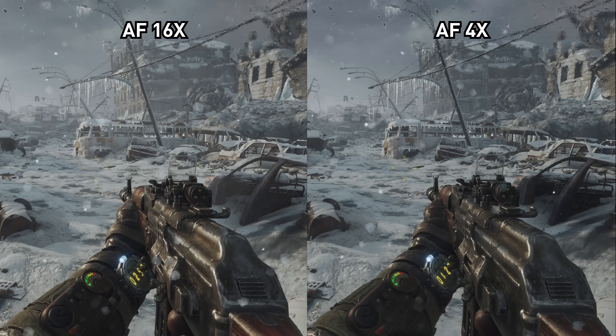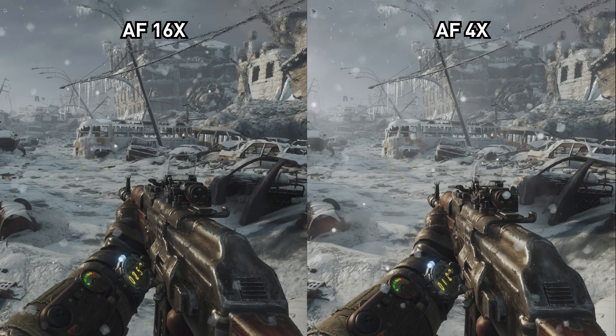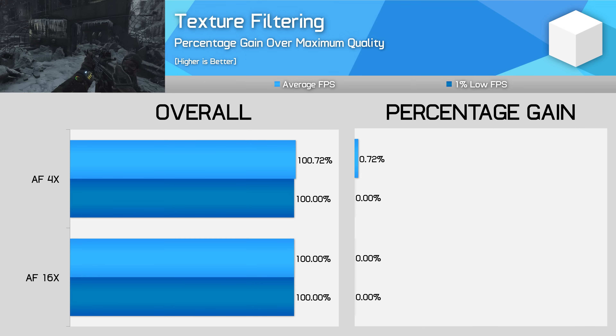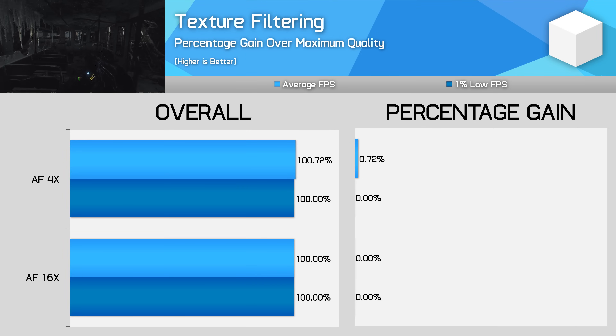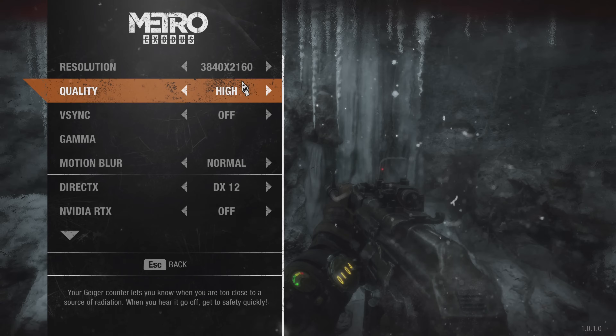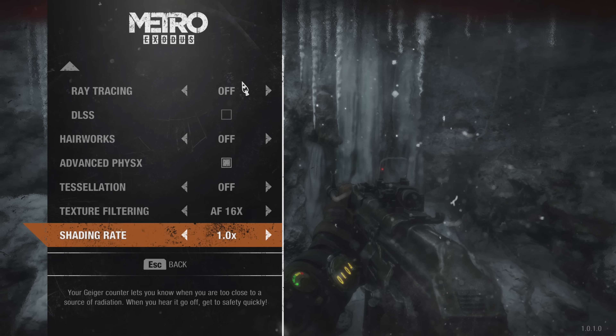The final setting in the game is texture filtering. In the scenes I tested I found it pretty hard to spot a difference between the two offered modes — AF16X and AF4X — and there's no performance difference between either mode. I suspect 4A Games included this option purely for ultra-low-end GPUs which can struggle with higher anisotropic filtering modes, so leave it at AF16X. There's also a shading rate option, which is like a render scale option for super sampling or sub-sampling except it only modifies the shading rate rather than the overall resolution. Most people should leave this at the default 1.0x.